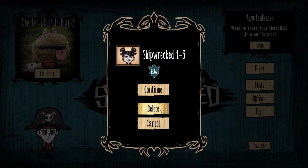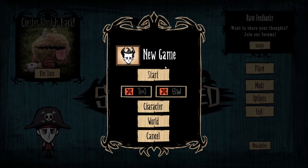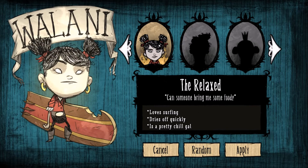This is a new character I just unlocked. She's meant for this expansion so we're going to give her another go. I usually just go with Wilson. Her name's Wilani — I'm not totally sure, but anyway, let's get started.